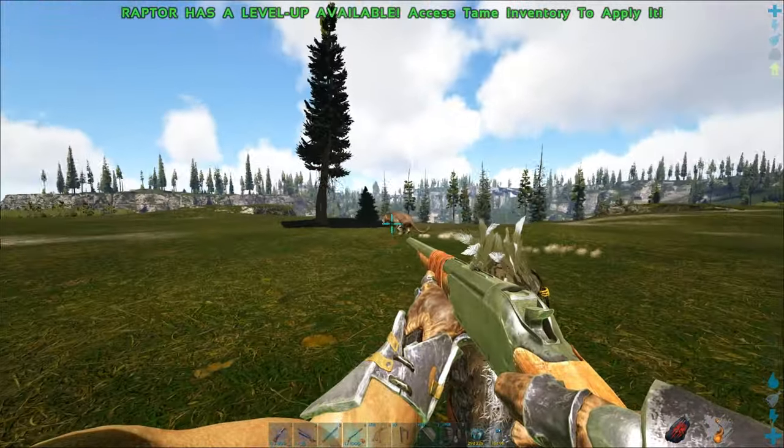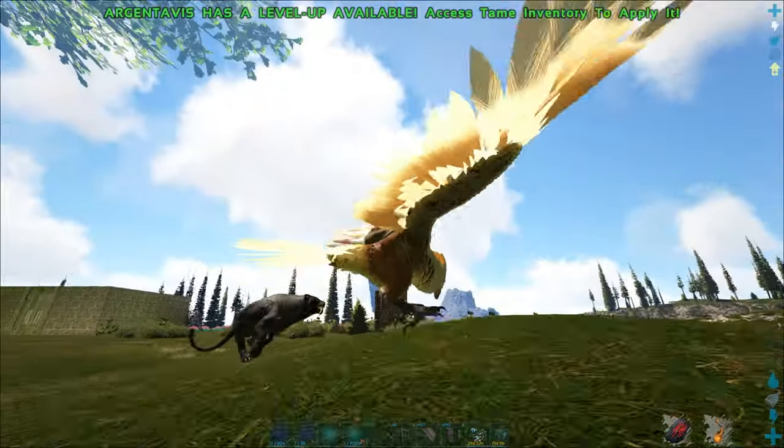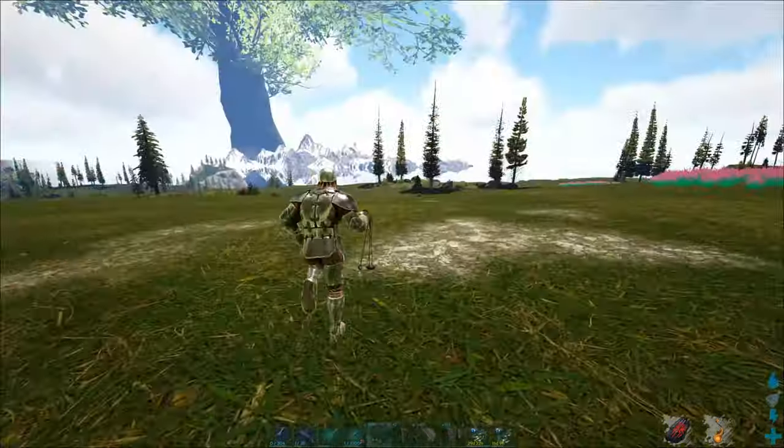He's already running away, so there we go. Second strategy, also very easy — just drop him into a tame box here, like I did right here.